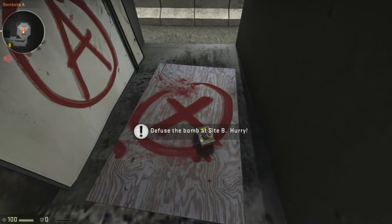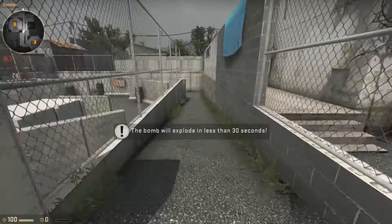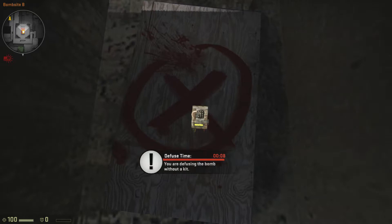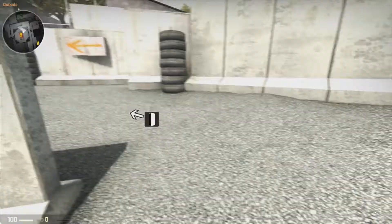You can find the bombsite using your radar. Hurry, that's a live bomb. Good job. You know what would have made the defusing faster? If I'd remembered to give you the defusing kit. A kit will cut the time in half it takes to defuse a bomb. Sorry about that.